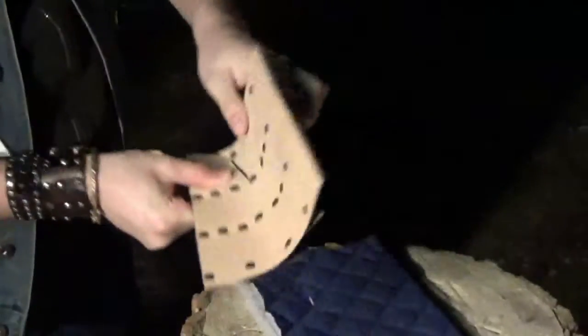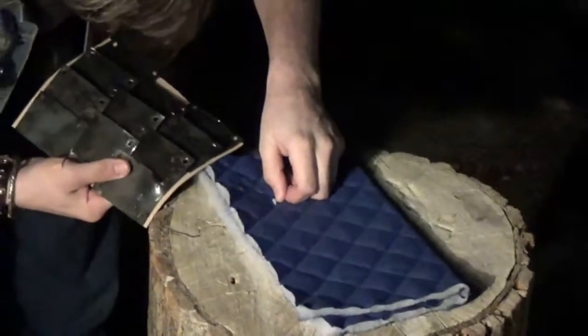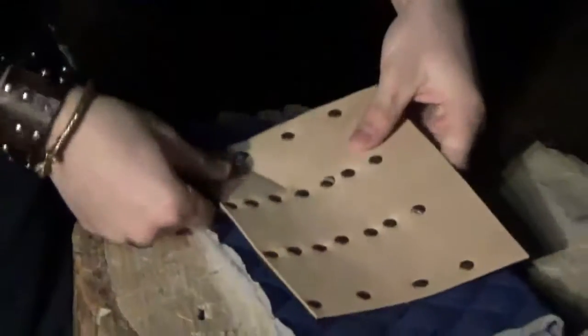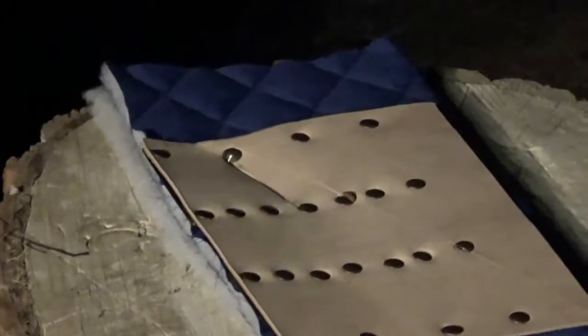Two more rivets bite the dust. She cuts clean through the leather, nice and easy. It is cut through all the way, actually. Is it a compression cut, or did it drive the actual plates? I think the compression probably cut it. It looks like it kind of drove the plates into the gambeson. The stump looks compressed. So it's just compression damage at that stage — it's almost as forced. It's going to hurt you either way.